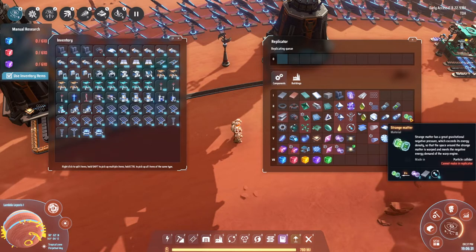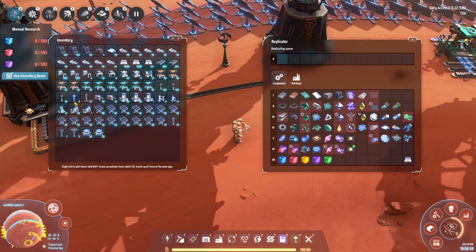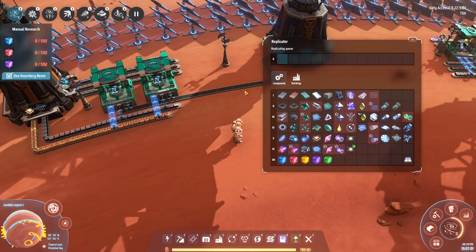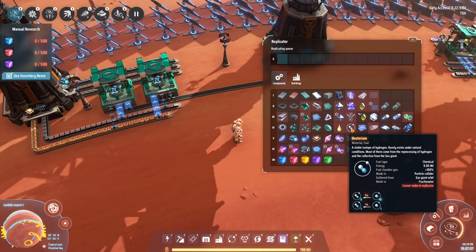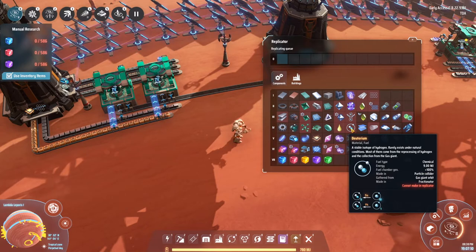Deuterium is another build we will need to do. We've already put up some deuterium production. We don't have a gas giant in this system where we can easily mine it — we're getting fire ice instead, which is very useful but means we don't get deuterium from our gas giant. That's not a problem because that's why we're building these particle colliders — so we can use them to make more efficient deuterium production by turning hydrogen straight into deuterium, which is a very straightforward and fast process.